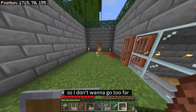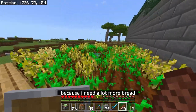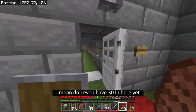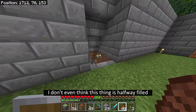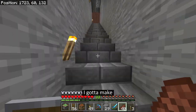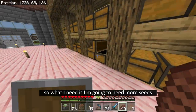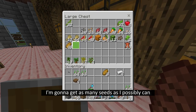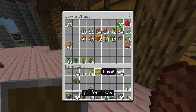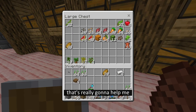I have all the five cats so I don't want to go too far. But I think it's time for me to expand the wheat farm because I need a lot more bread. Do I even have 30 in here yet? I don't even think this thing is halfway filled. As much as I'm a half-glass-full type of person, I got to keep making movements on this. Oh and I have more wheat here - perfect, I can make more bread. 27. Okay that's really good, that's really going to help me.